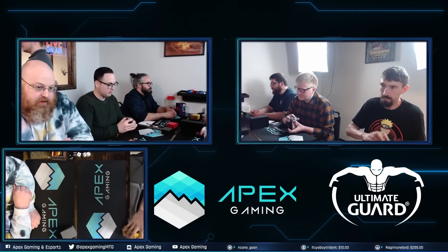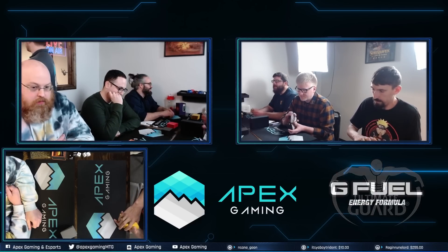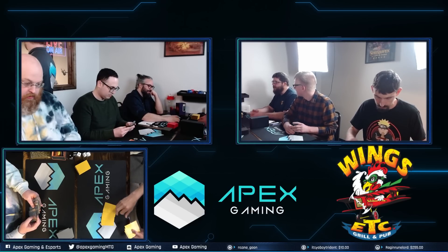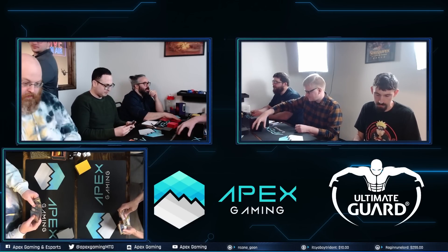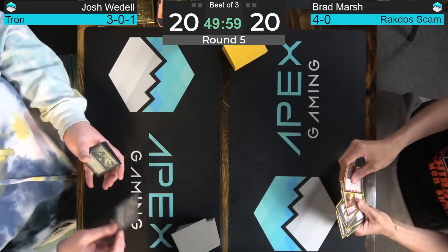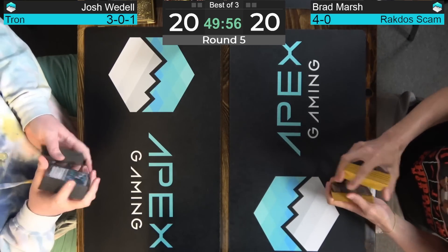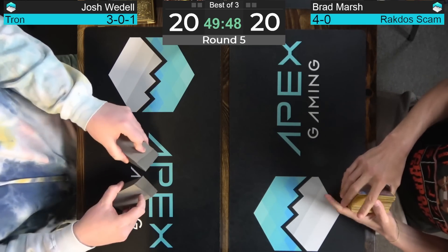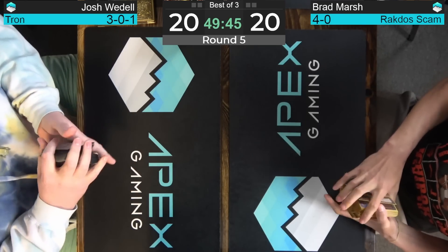On your left is Joshua Waddell, normally known for playing mill decks with Hedron Crabs, but has decided to set down the crabs in favor of the Karns. Karn the Great Creator and Karn Liberated, both usually in these shells, both big payoffs for having those Tron mana sources. Waddell's list does have both Karns — only two Karn Liberated but four Karn the Great Creator. It has a pretty diverse package of threats: two copies of Ugin the Ineffable, one Oblivion Stone, one Karn Silex, one Walking Ballista, one Golos. Importantly, only one Relic of Progenitus in the main, which can be a good card at breaking up some of the scammy scams on the Rakdos side.